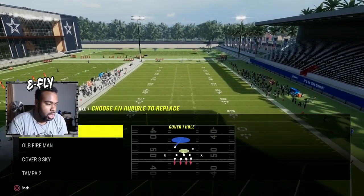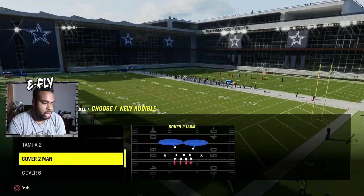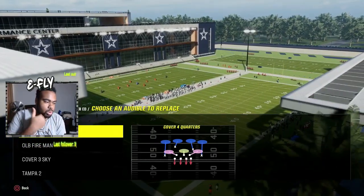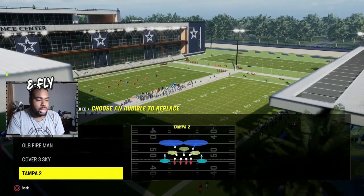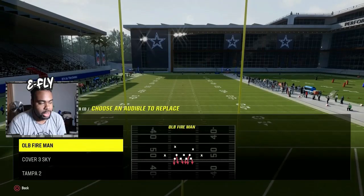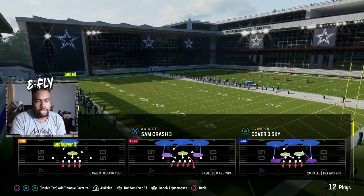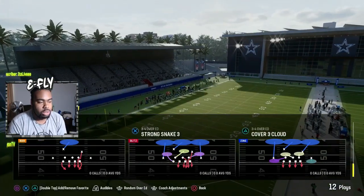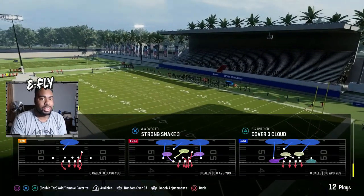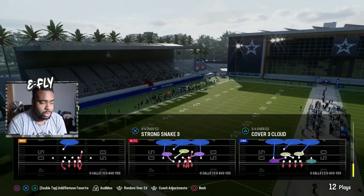You can do any of these adjustments and come out in one thing then audible into another. Basically my audibles will be cover four quarters, overload fireman, cover three sky, and Tampa two. Sometimes I'll come out in base Tampa two, and since I don't really run man, I'll really come out in a cover six. There are only 12 plays in here, so you can do whatever you want. You can also come out in this strong snake three and audible over to something different to bring that safety down.